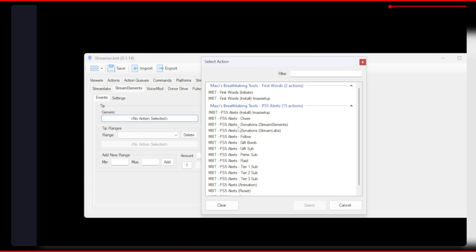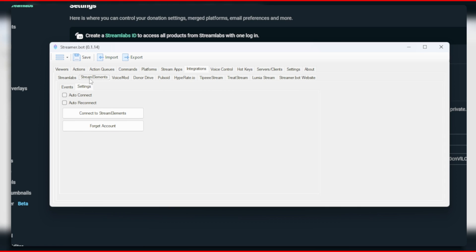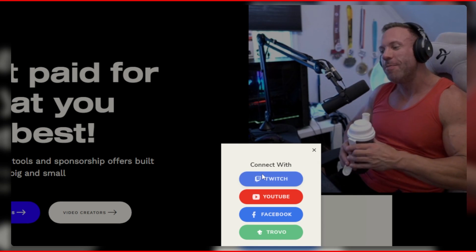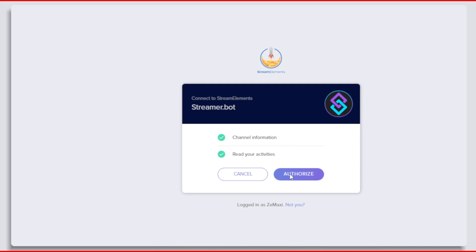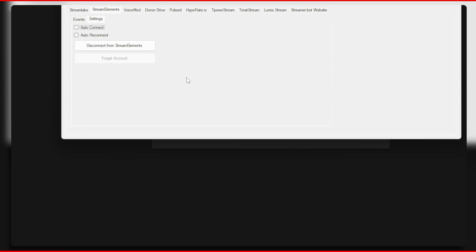For Stream Elements it is much more simple. Make sure the action is linked to the Stream Elements donation action. Go to settings and click on connect to Stream Elements. Log in via Twitch and then click on authorize to allow Streamer Bot to access Stream Elements. You should have logged in successfully and Stream Elements should say it is connected.